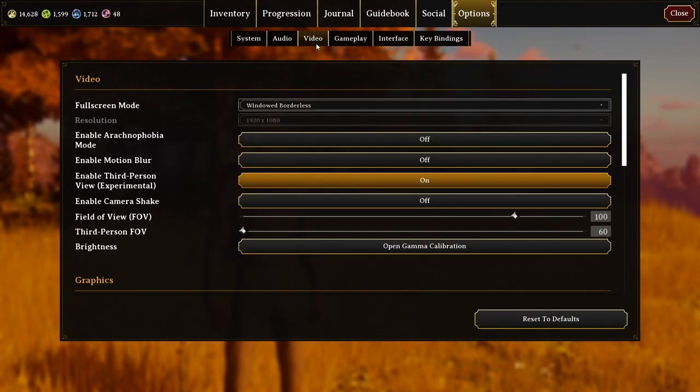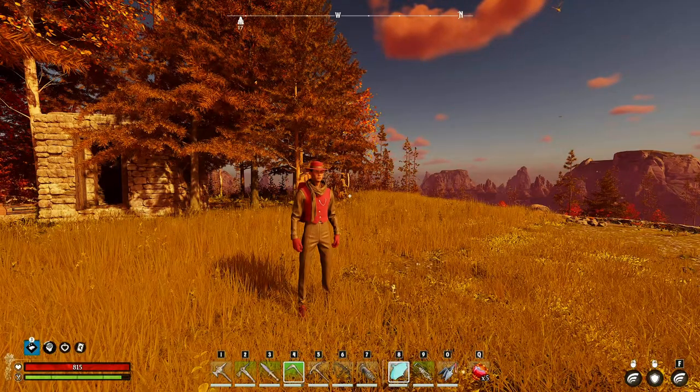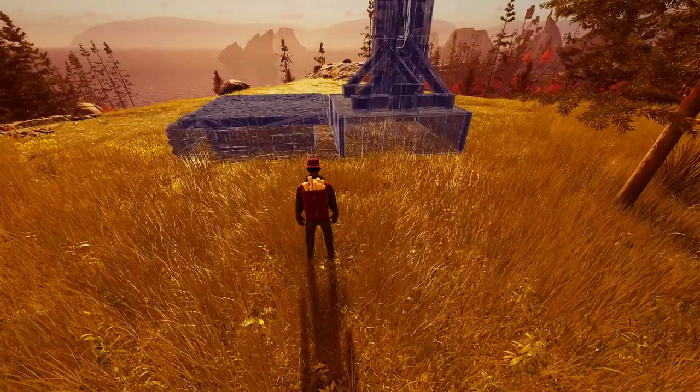Back in our options, you'll want to go to video and change your third person FOV all the way to the maximum. What this does is it allows us to see more of what we're doing. And the first thing I want to show here is foundation marking, and we're going to use these crude portals in order to do that.